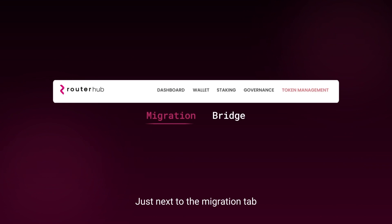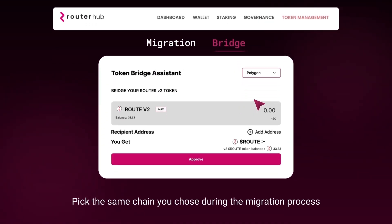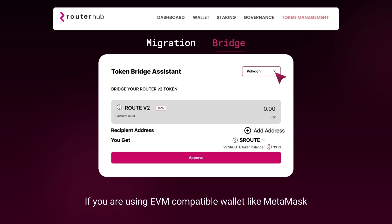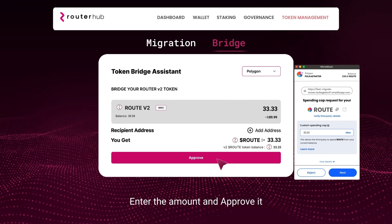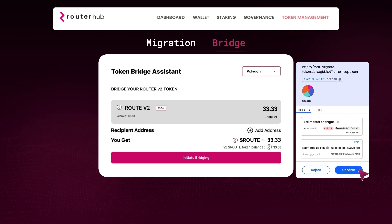Just next to the Migration tab, you'll find the Bridge tab. This allows you to bridge the new route tokens from Ethereum or Polygon to the Router Mainnet. Select the Bridge tab and pick the same chain you selected during the migration process. Leave the address empty if you are bridging to the same wallet like MetaMask. If you are using an EVM-compatible wallet like MetaMask, you do not need to fill in the recipient address. However, if you wish to bridge to a Cosmos wallet like Keplr, you can fill in the recipient address. Enter the amount, approve it, click Initiate Bridging, and sign the transaction.